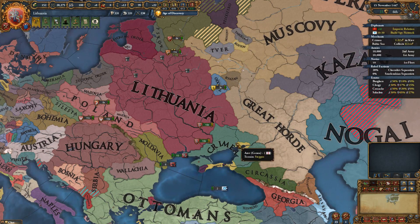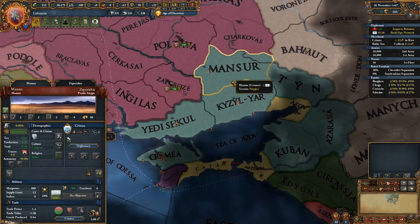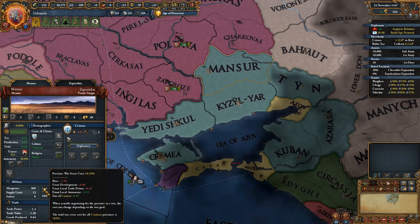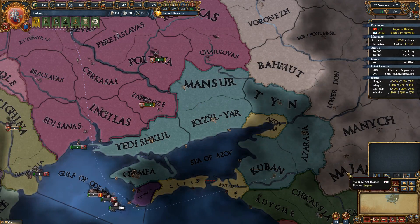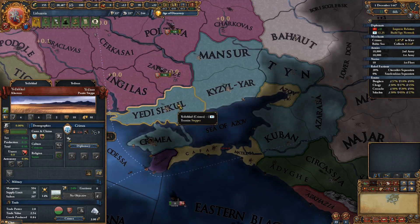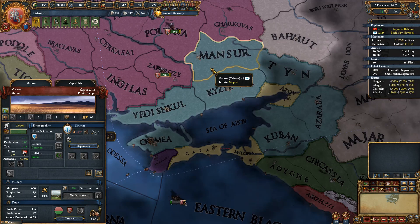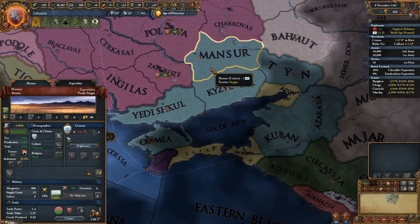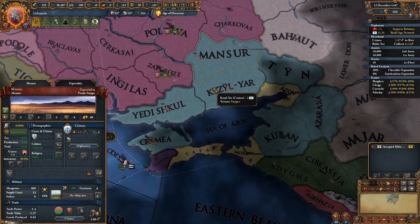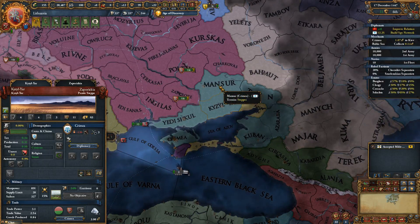We're building up spy power in the Crimean region. The land Crimea owns is a different culture and religion than ours. When we take that territory, it's going to be difficult to hold on to — there's going to be unrest, rebels, and we'll put it down by force. Let's look at the map modes in the bottom right.